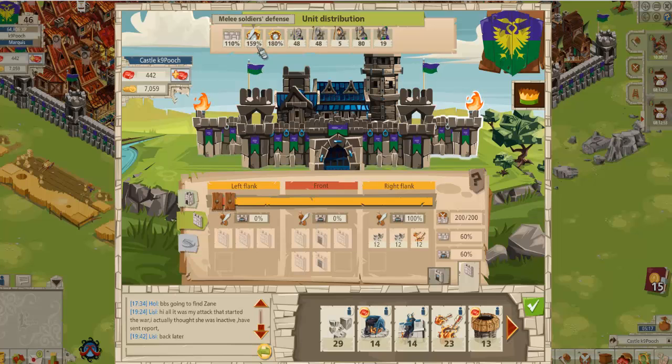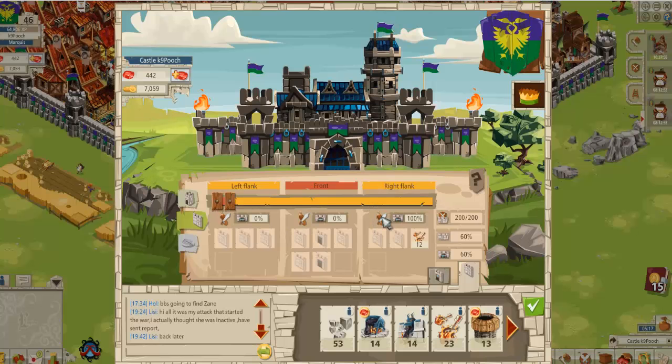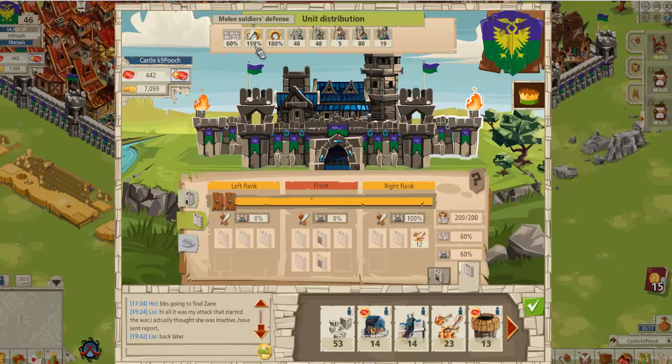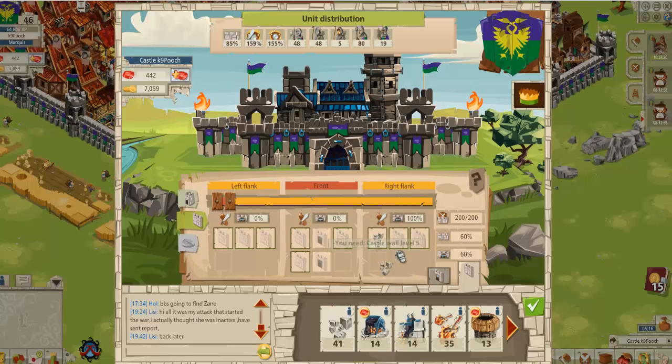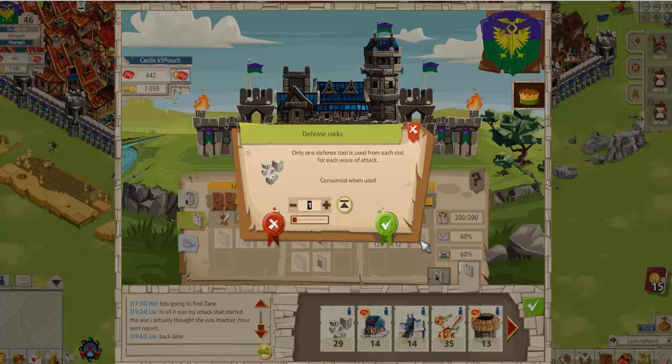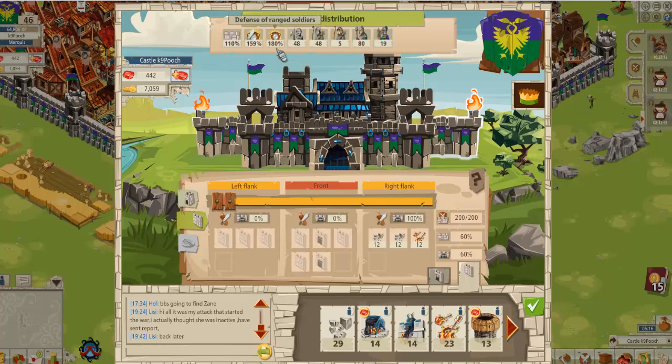What were the stats before? Let's have a look. We'll take our defensive rocks away — we've got 159. Take away our flaming arrows. Now we can see the defense of ranged soldiers, melee soldiers, and wall protection has changed. By putting the rocks back in at 12, and 12, and putting some arrows in at 12, and going back up, we can see we've improved the defense for ranged soldiers to 180% and 159% for melee. So we've improved both ratios for those troops.